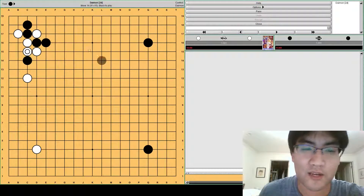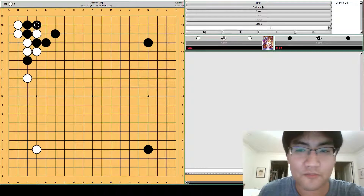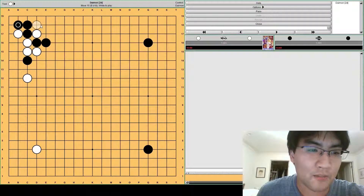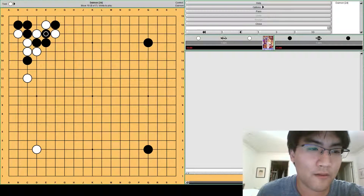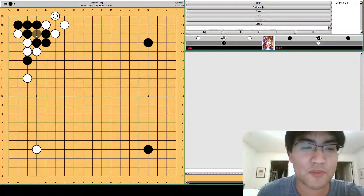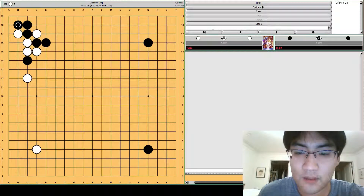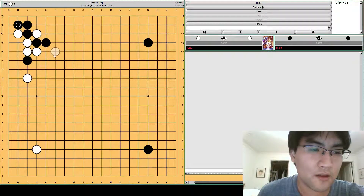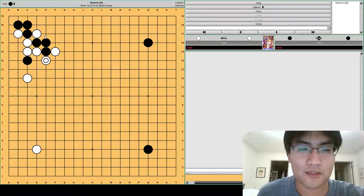Black will usually play B18. If white is strong at the top, black can also play F17. White will make this exchange though — the reason is that if white has stones at the top, sometimes white can take away black's eye with E18. So now D17 becomes a false eye, and black will be forced to play this exchange later. But this is only if white's strong there, so usually you don't have to worry about it. B18 is the better move because it takes the corner. So after this, white has to defend. The most common is F15. Black will push up to make cuts, and then defend. White has to play D14, or else these four stones will die.